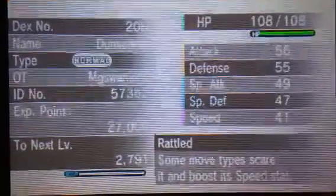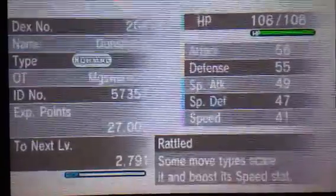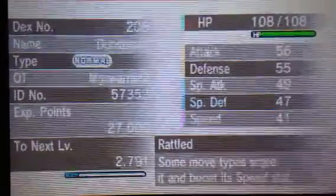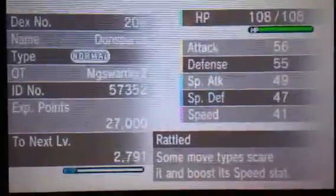It has the Rattled ability. Some move types scare it and boost its speed stat, and that's quite interesting for an ability. I think that's its hidden ability.